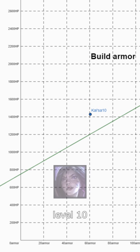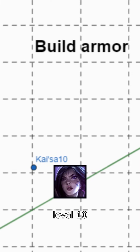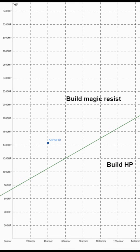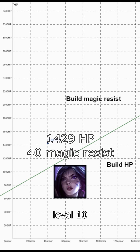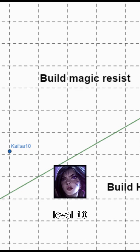For example, a level 10 Kai'Sa has 1,429 HP and 60 armor. In this situation, according to this graph, armor is more efficient than health against physical damage. There is a similar equilibrium for magic resist, with a slightly different line. A level 10 Kai'Sa has 1,429 HP and 40 magic resist. In this situation, according to this graph, magic resist is more efficient than health against magic damage.